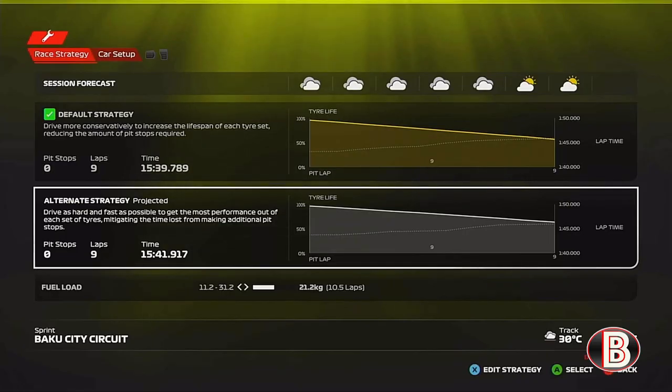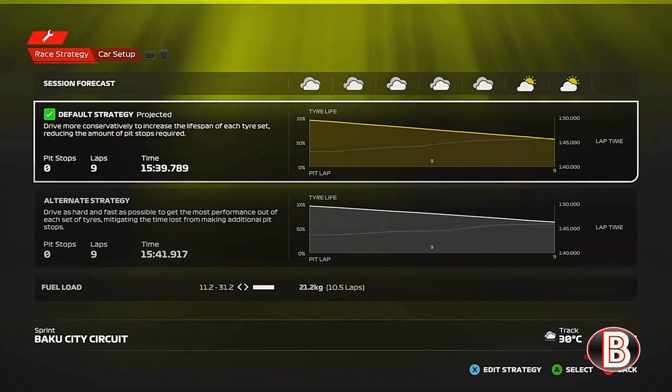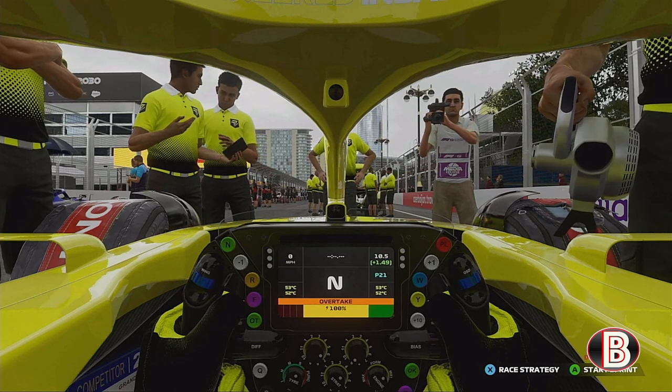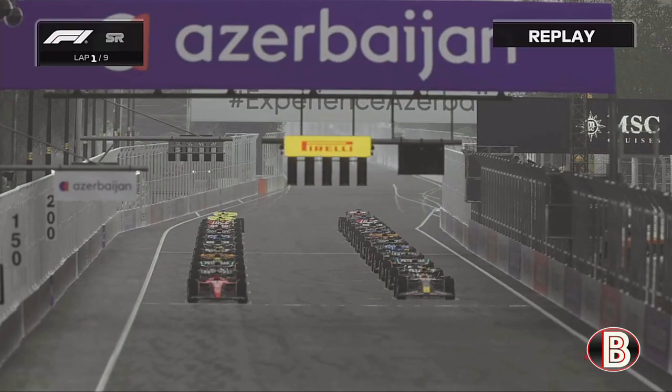We're going to be starting on the mediums for the nine laps of this sprint race. I wish there was a way you could turn the sprint races off because there are some really good races this year that have sprints and you can't get away from them. So let's go to the sprint race.